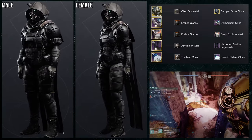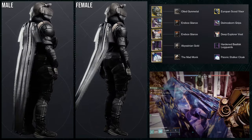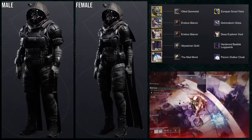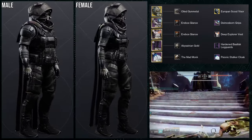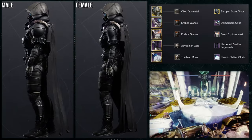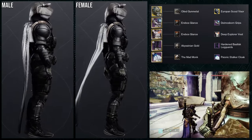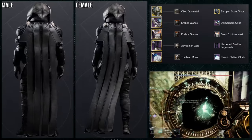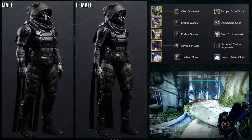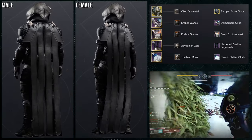The exotic's broken or it used to be — I don't know anymore, I don't use it a lot. But if you want to switch something out, you can definitely switch out the helmet for some other pieces. Specifically, you can switch it out for Knucklehead Radar, which is actually really useful. Foe Tracer is another good example. I just wanted to do the Europan Scout Visor because I really like it. For the arms, Diamonds Born Grips. For the chest piece, Deep Explorer Vest. For the boots, Harden Bassless Leg Guards. And then for the cloak, Psionic Stalker Cloak.